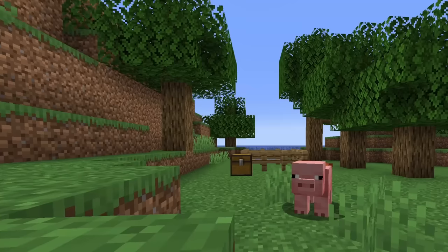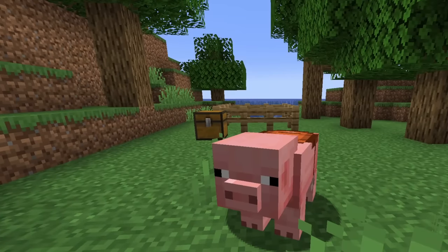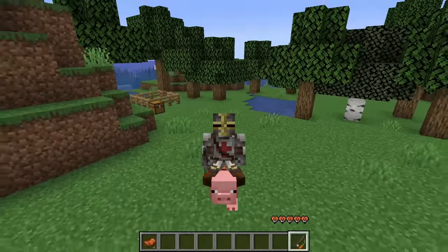Number 6 is riding a pig. This used to be the only mountable animal in the game in earlier versions of Minecraft until horses were added. Pigs move at about the same speed as a strider and were added without any purposeful use, turning away many from this bizarre sight — though it is fun to mess around with.